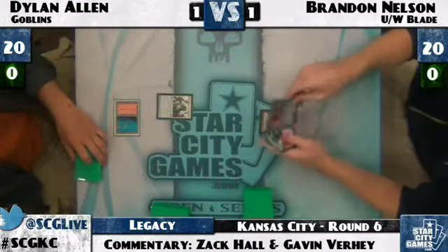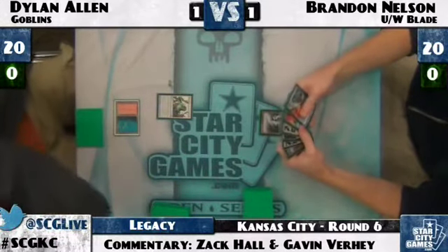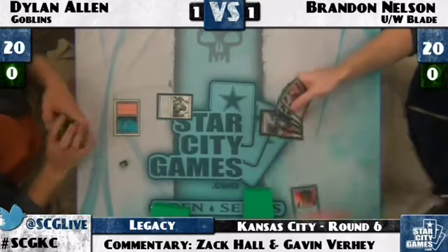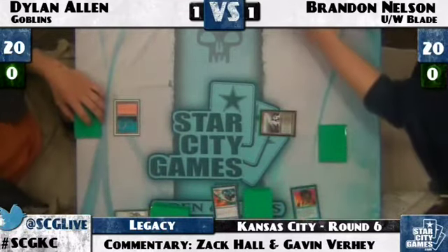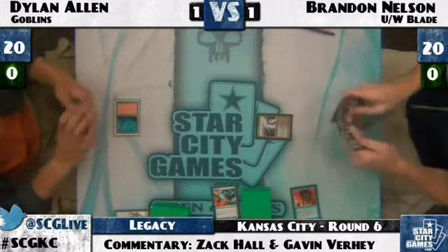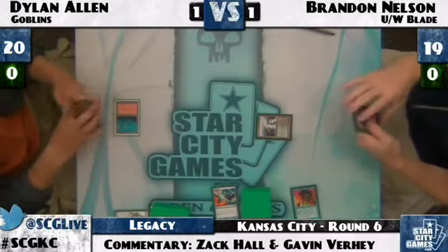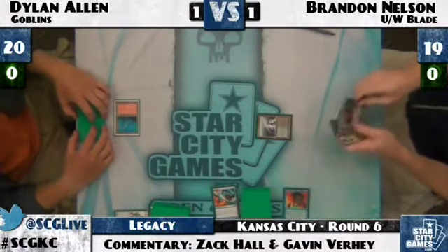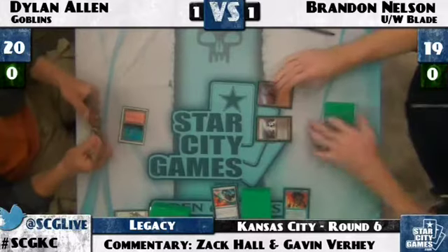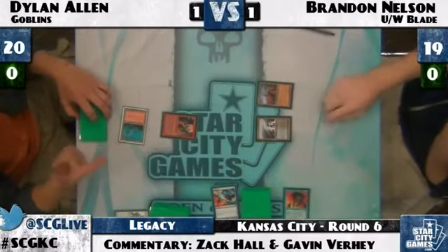Brandon has Force of Will, Snapcaster Mage, two Swords to Plowshares, and a Wasteland. He's got everything he needs — the question is just what to pitch. He opts to pitch the Counterspell and keep Snapcaster. His plan is to rebuy Swords to Plowshares and kill every one of Dylan's relevant creatures. He draws Brainstorm which will be nice. He'll avoid cracking that Fetchland for as long as possible, hoping to draw an Island or another Fetch. Then comes Goblin Lackey from Dylan — Brandon will need to pull the trigger on Swords.